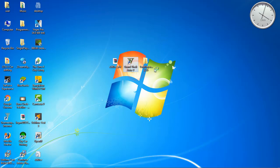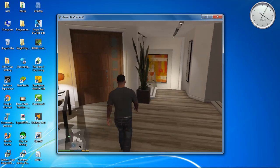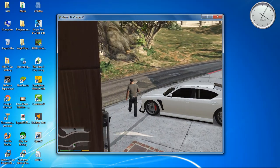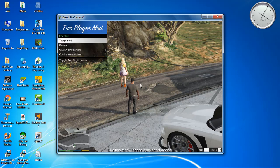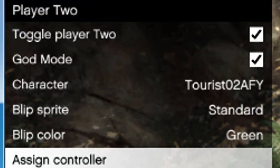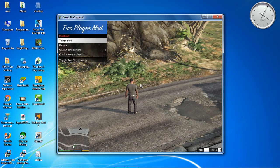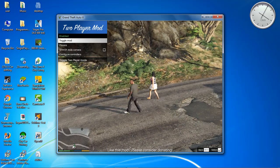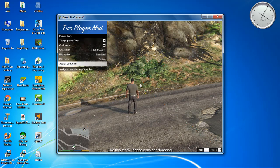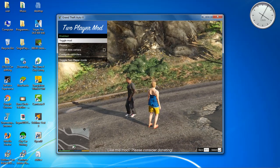Coming after launching the game. So here we are. First open the two-player mod by pressing F11, the mod menu comes up, and click on toggle mod. Then go to players, go to the first option, and click on assign control. This time we can see four joystick inputs — in generic, click on input number one. This time it's also not working. Let's choose the second option in assign control. It's working!